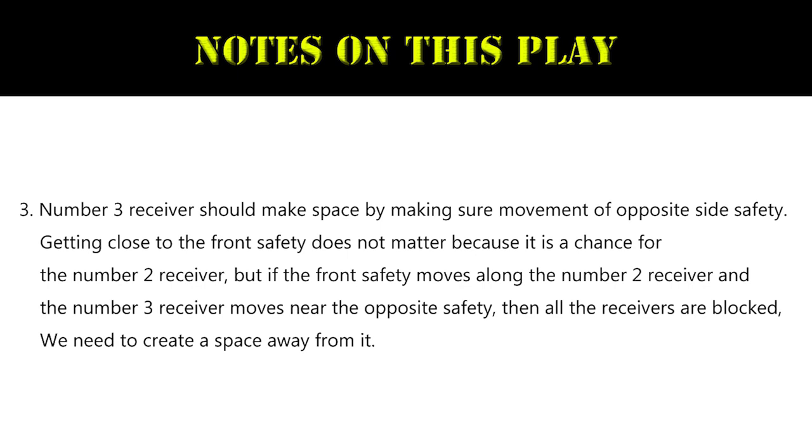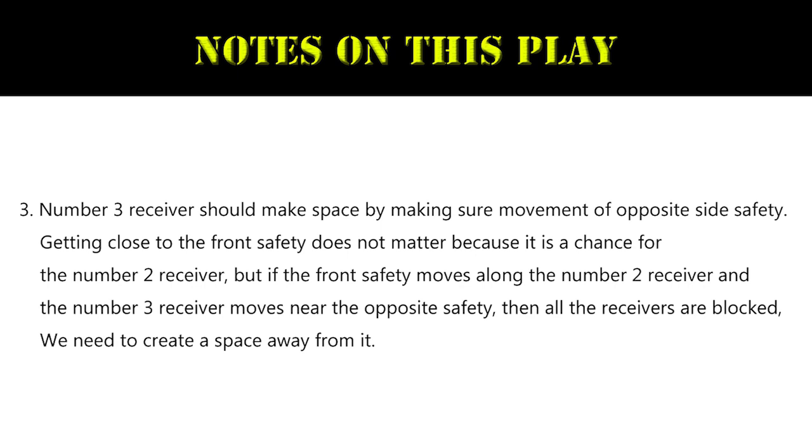Tip three: the number three receiver should create space by watching the movement of the opposite side safety. Getting close to the front safety does not matter because it creates a chance for the number two receiver. However, if the front safety moves along the number two receiver and the number three receiver moves near the opposite safety, all receivers are blocked — you need to create space away from it.